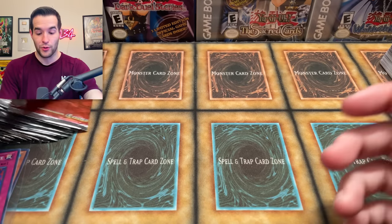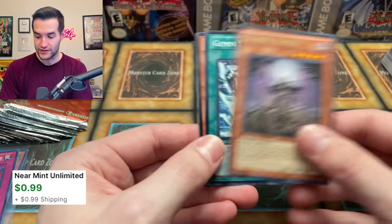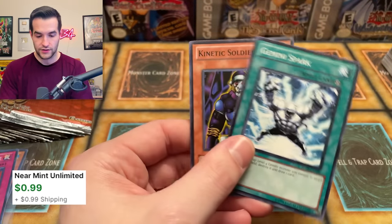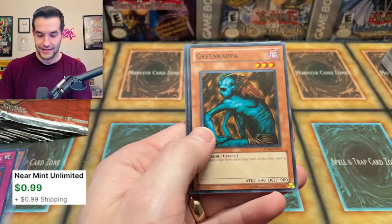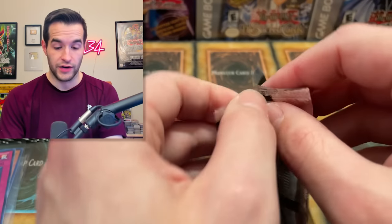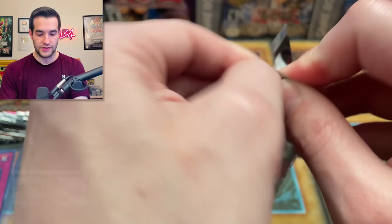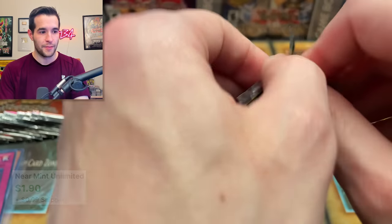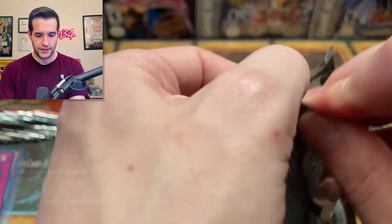Quick Draw is actually the best super in this set and we have not pulled one yet. We have also not pulled the ultra rare. So we're saving some suspense for the end — we hit dads at the beginning, but there's still a lot of potential. Chain Disappearance is pretty cool, I think it was a better card back in the day. Three fishborgs — that is the second worst super. There are four total supers, and then there's the Quick Draw. We have not pulled a Quick Draw yet.